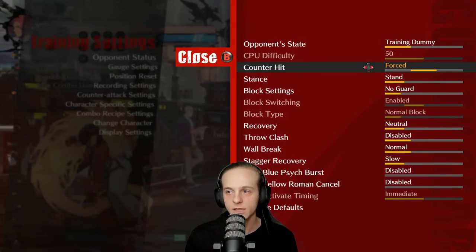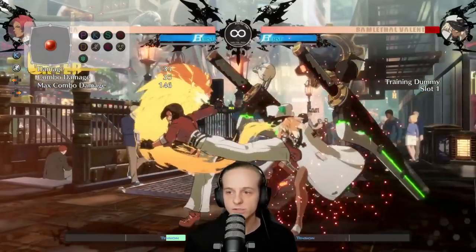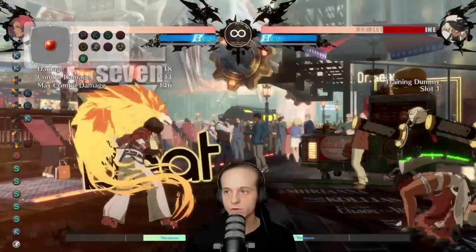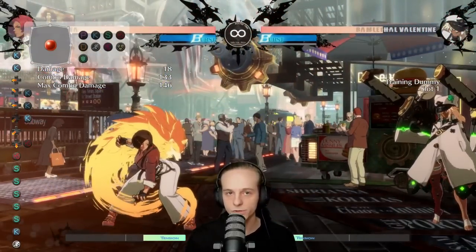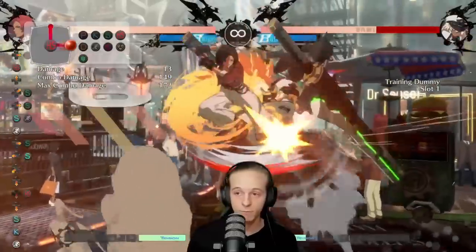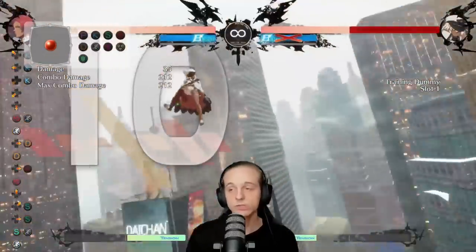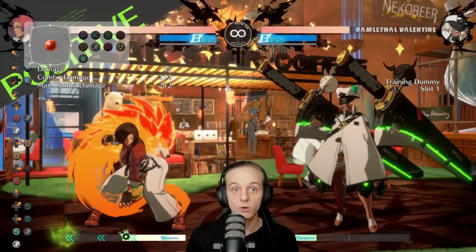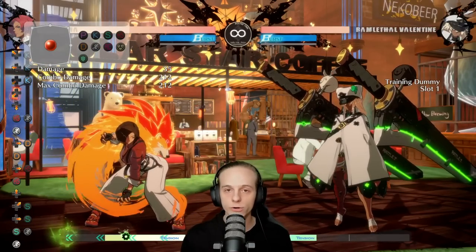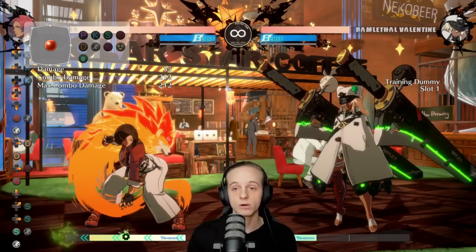For example, if we take counter hit 5k — last patch, this was the optimal combo you got on Giovanna, which was 133 damage and pushed into the corner. Now you can get something like this, which is bare minimum 212 damage and a wall break. It's really, really strong. In the corner, whether you're being cornered or doing the cornering, it's very powerful now. Damage has been increased tremendously mid-screen.